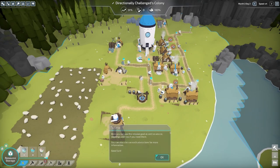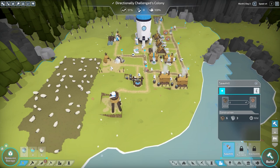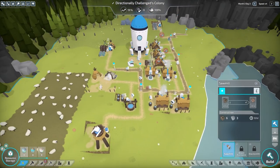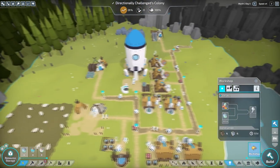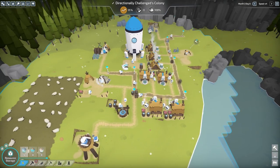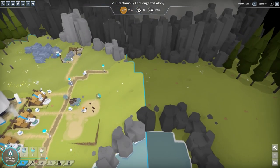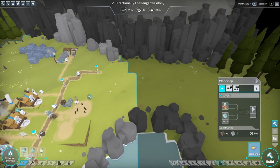Alright, first things first. What do we got here — a sawmill? I don't have any iron. I want a workshop — let's put our workshop over here. Yes. Good. Excellent. Perfection. I want to build another watchtower because I want to go over this way.